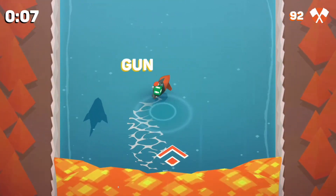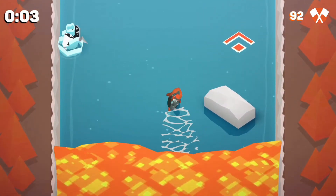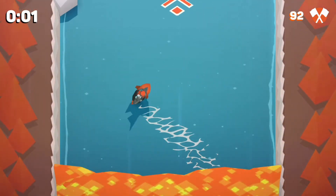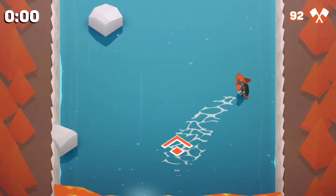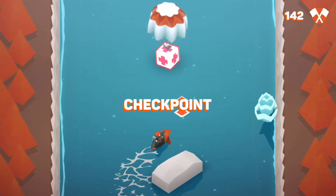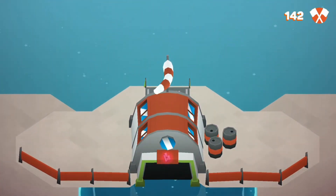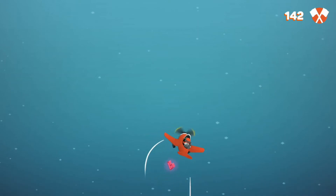We have to hit those boosts, and now we got a gun as well. We have to hit that boost — we missed the boost, guys. I don't think we can really survive if we keep missing those. It seems like we did it. Nice! Another checkpoint — we're on a roll here, guys, and we even got another life as well. It seems the shield is over though, and now we get to fly!